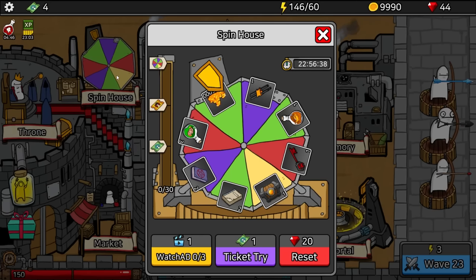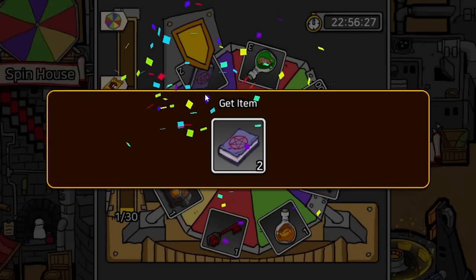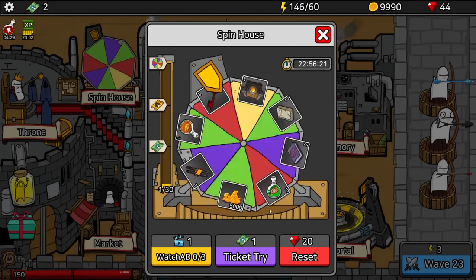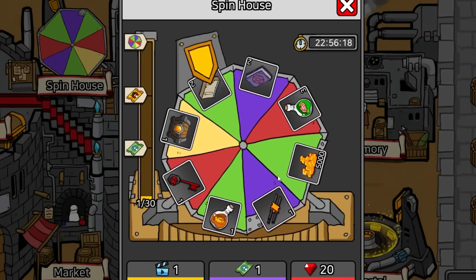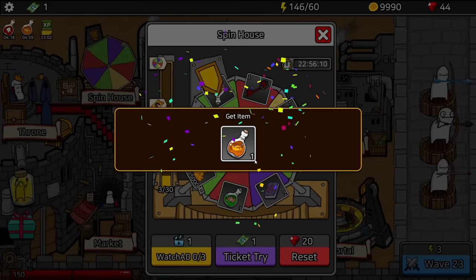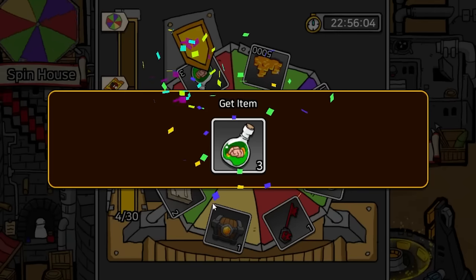We've unlocked the spin house finally. Let's try it — we get a demonic book, upgrade unique perk. Let's try again — I have three more tickets, we're going to spend all of them. Give me something really good. Next spin — we get the froggy gold potion, five minutes of gold. And the last spin — kind of got scammed. I really want that demon key.